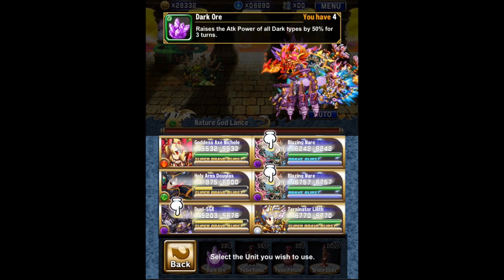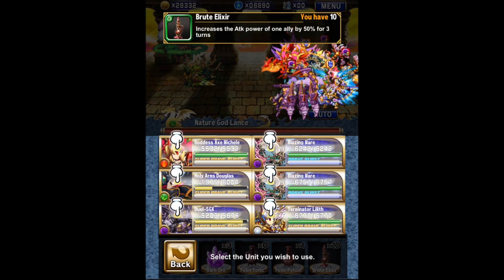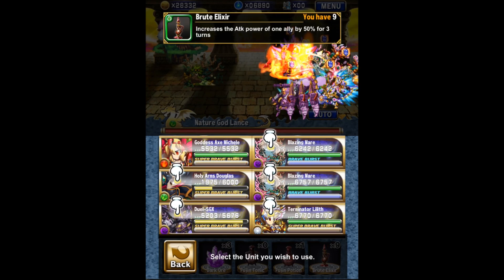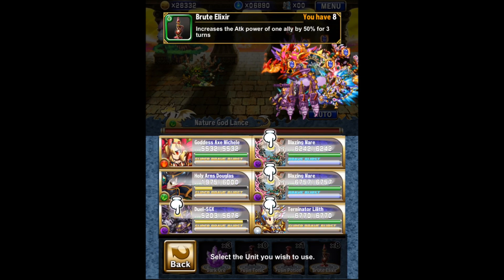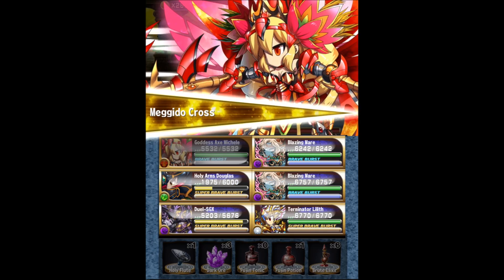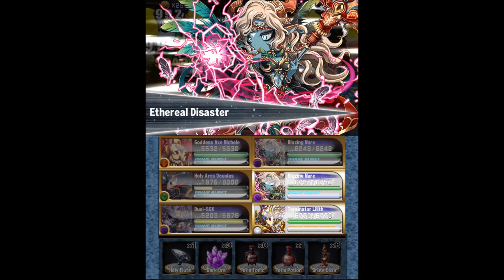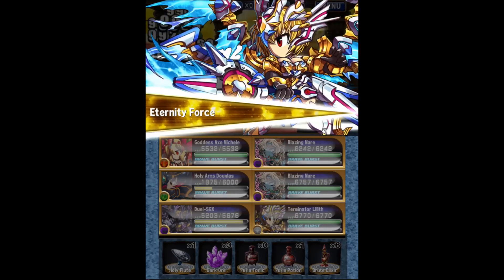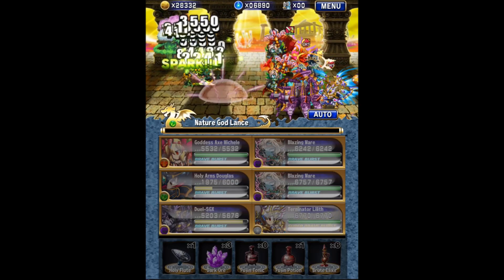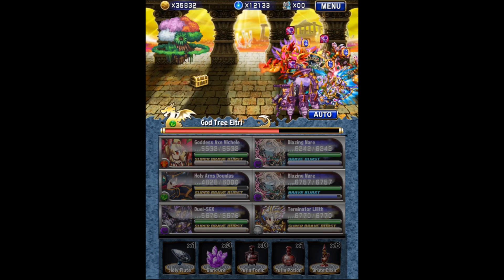Here we go for the second wave — same thing: Dark Ore, Holy Flute, and then activate Brute Elixirs on four or five units, probably Mare and Lilith. Everyone's at full Brave Burst, so we go Michelle, Douglas, GX, then Mare, Mare, and then Lilith to smack someone in the face really hard.